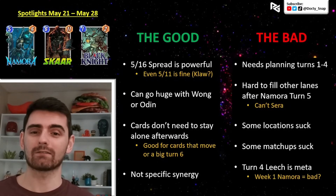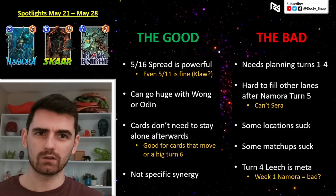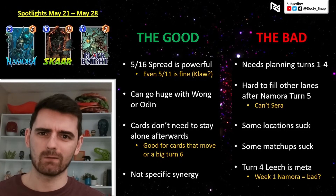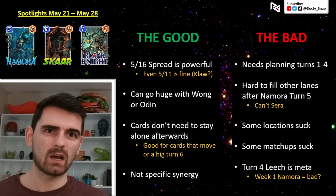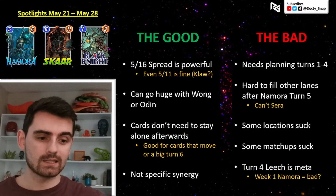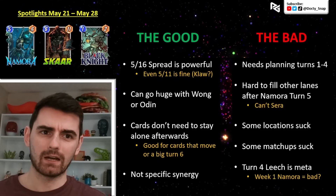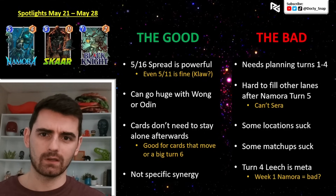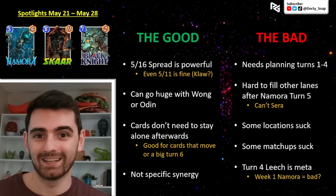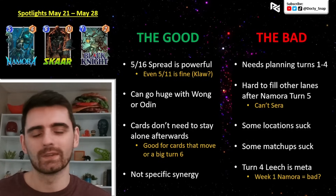It can be hard to fill other lanes after Nomura. Maybe you did it right — one card in the first lane, one card in the second lane, multiple cards in the third where you play Nomura. She powers up the first and second lane, but your opponent might also be fighting for those lanes. On turn six you need to focus all your cards on those two lanes. Some locations will mess you up — Central Park with squirrels, Sanctum Sanctorum where you can't play — she just can't add power there, limiting her to a 5-11 or just a 5-6.